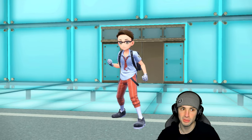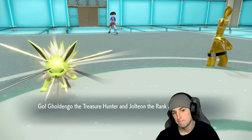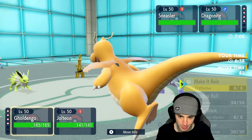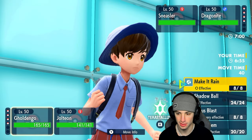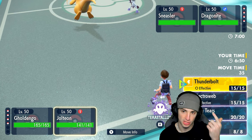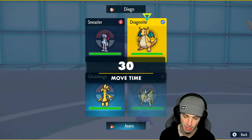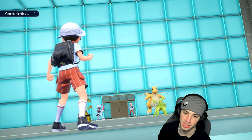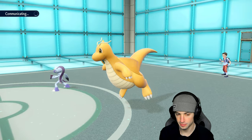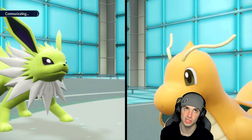It might even be able to outspeed King Gambit since they're around similar speeds. The opponent leads Sneasler and Dragonite. I definitely want to pop Make It Rain and Tera Jolteon into Ghost — Ghost Tera protects against Extreme Speed and Fake Out. I'll Fake Tears into Dragonite as our best bet. Hopefully they go for Fake Out turn one — they don't know our speeds as long as Sneasler still has its item.